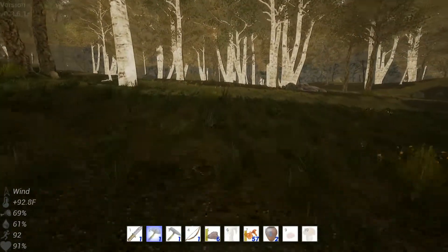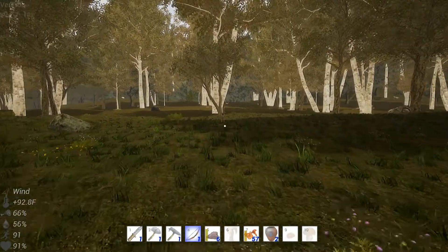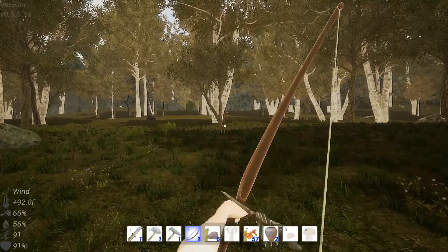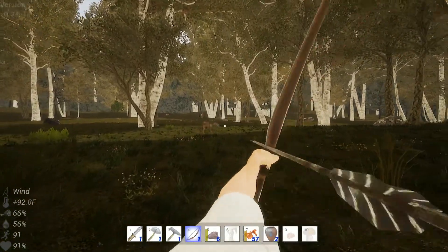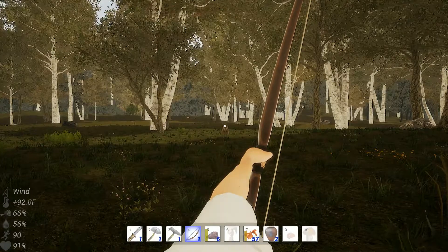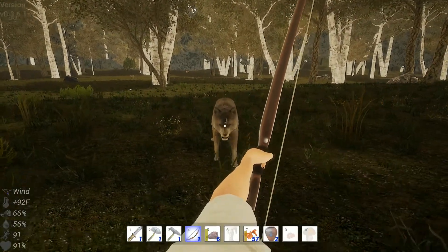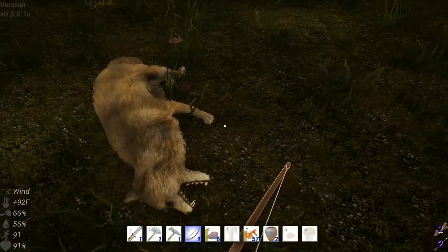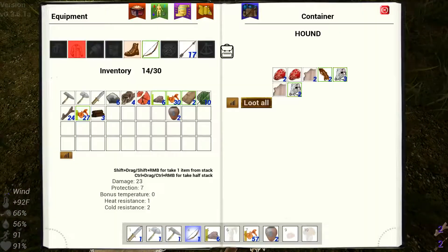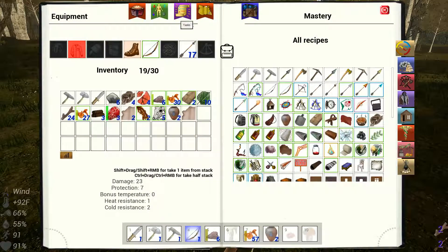Let's see if I can find a better place. There is a wolf up here. There we go — we'll loot all and throw away that meat right there.